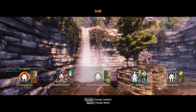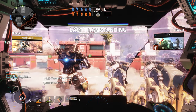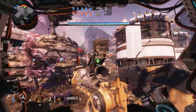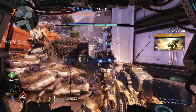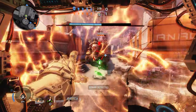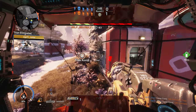Eject. Eliminate all enemy titans. Friendly titan attacking your target. Enemy titan attacking your target. Go! Revealing attack. Enemy titan attacking your target. Multiple threats attacking. Target destroyed.